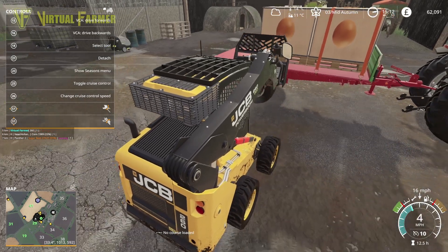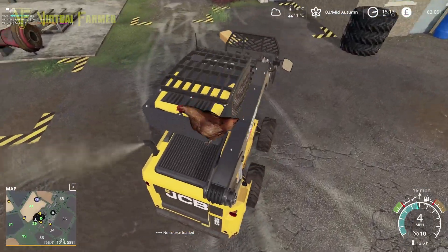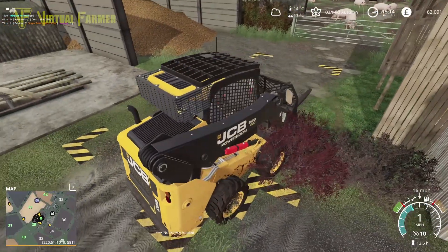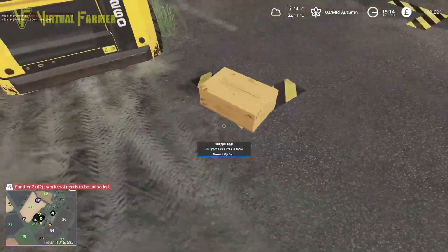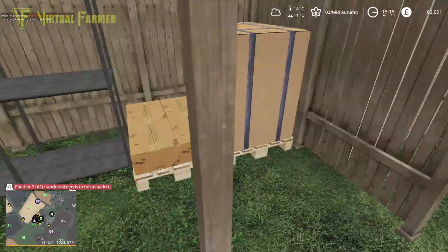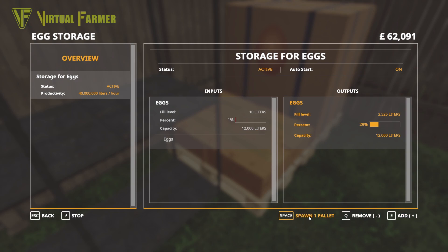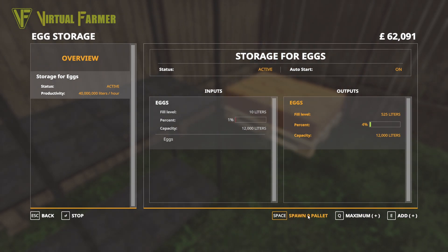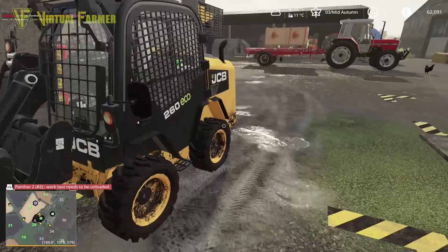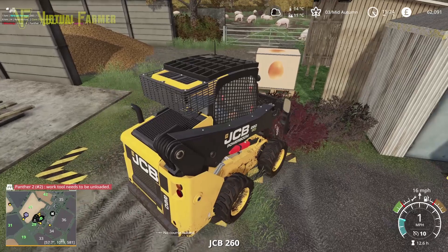One more pallet to spawn. We might as well throw this box of eggs in there while we're at it. Generate, spawn one pallet, and there we go. We've got the beginnings of another pallet and this one spawning. Need to get it loaded up.